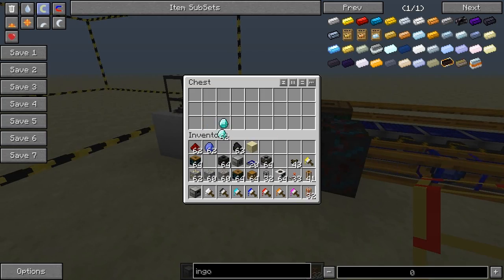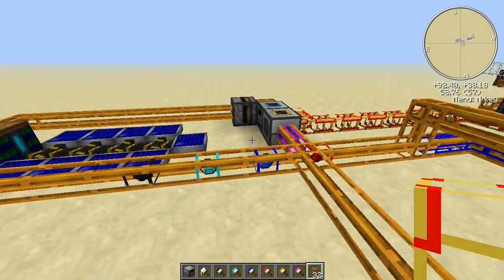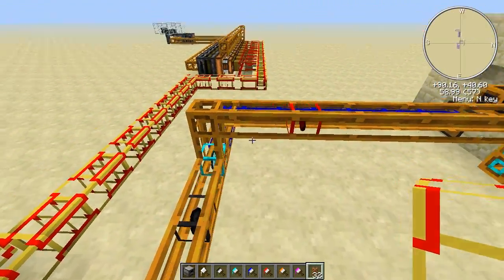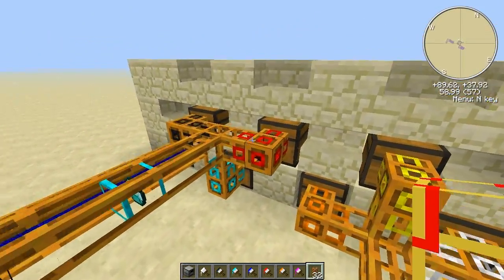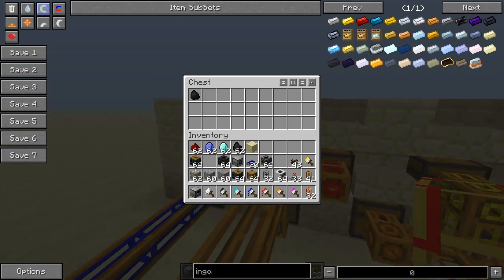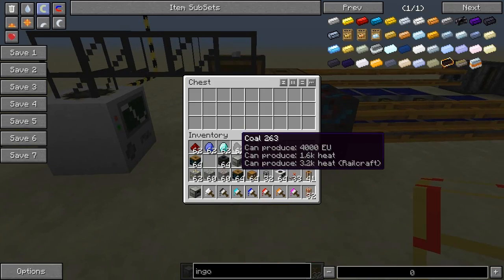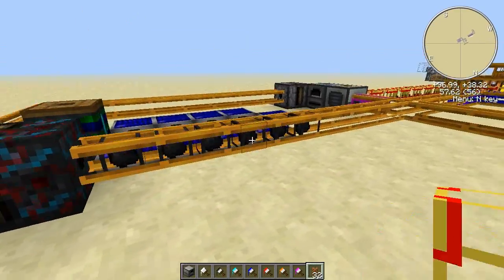Now let's try it with the rest — redstone, apatite, diamonds, and coal. Everything works as planned. Apatite goes to the blue, redstone goes in there, iron there, and coal there. This works! That is cool. Let's throw a bunch of stuff in so you can see it at full speed.